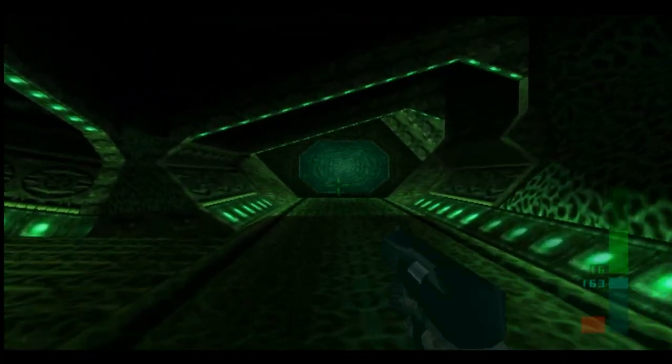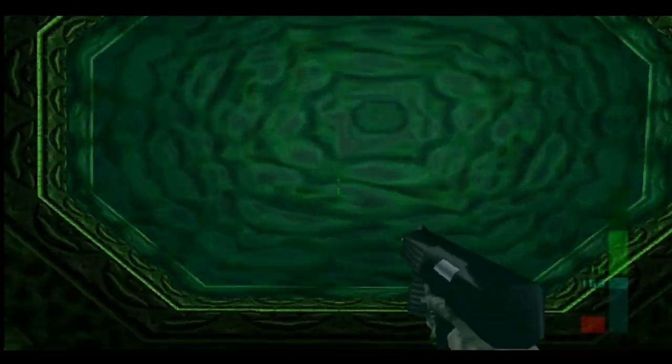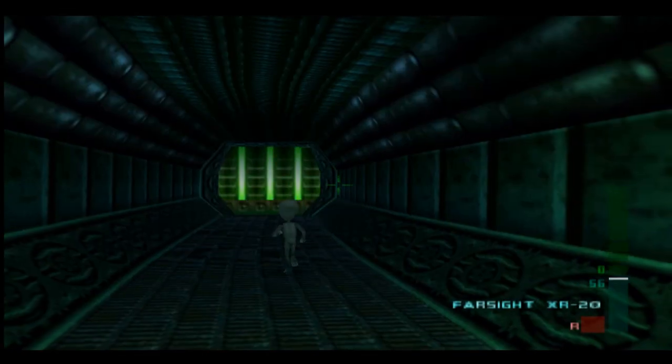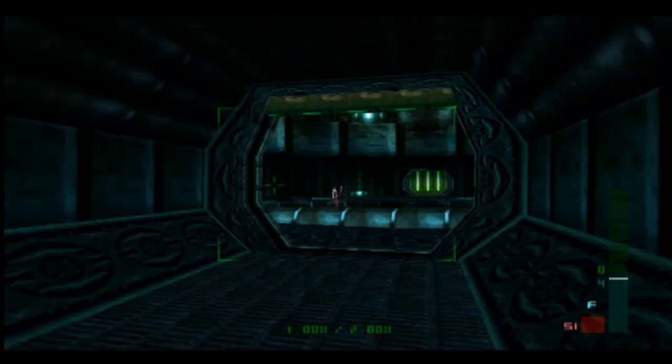This will help us to get around the ship quicker. The Farsight also finds enemies in different rooms for me, so you can shoot them through walls.